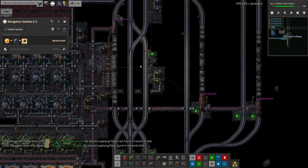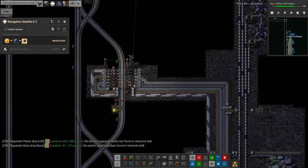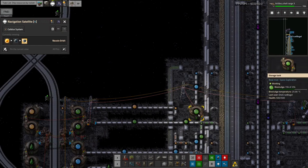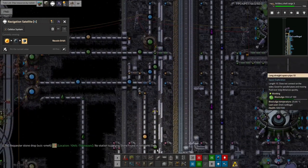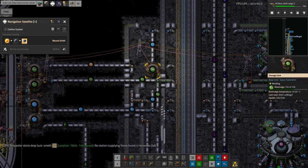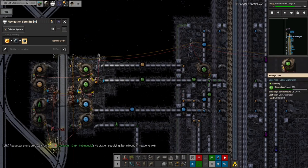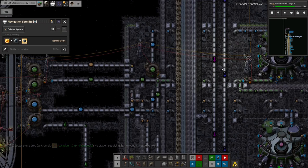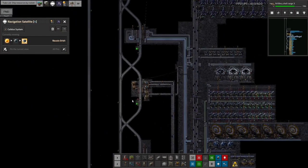The biosludge gets picked up and taken all the way over to the biological science area, dropped off at a biosludge station, then pumped out with priority over any biosludge made locally. This pump runs whenever there's less than 5,000 in this tank; the other pump runs when there's less than 15,000, so as long as there's any recycled biosludge here we use it first before making more. If we ever run low we can always make more, so we always use up recycled material first.